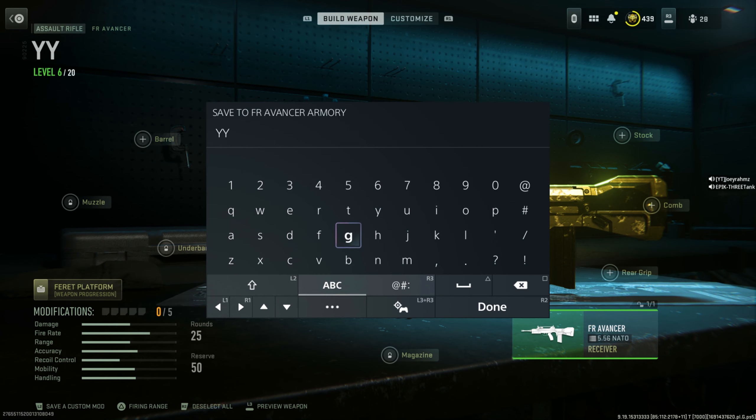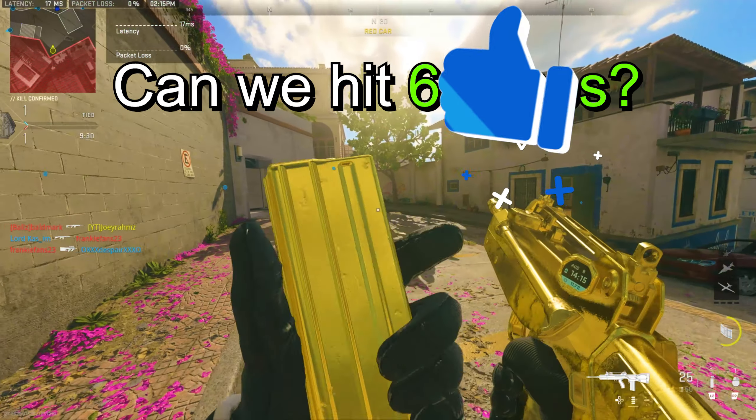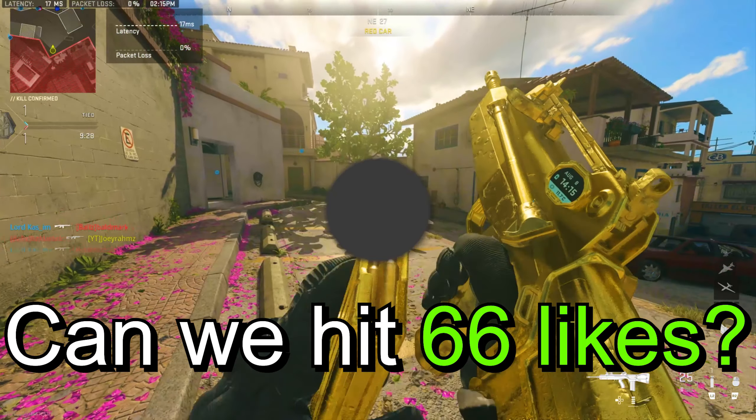I'm going to press R1 to go to customize for the camo. Once we're in camos, just save as whatever you want — save as 'YY', doesn't really matter. Let's get rid of it.